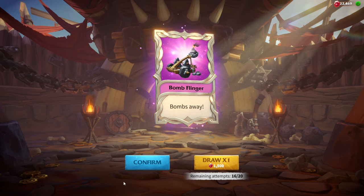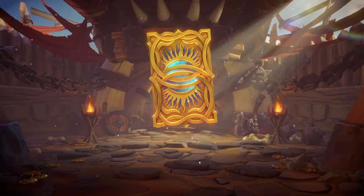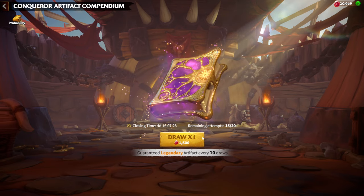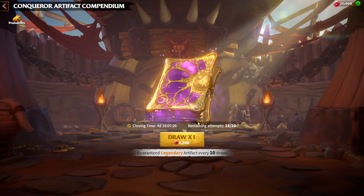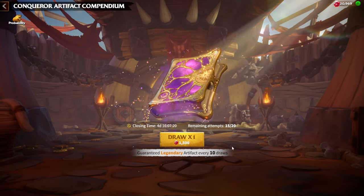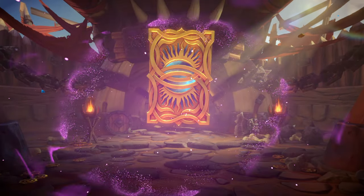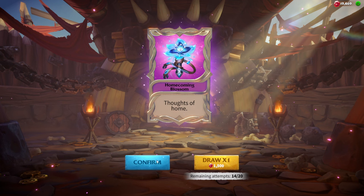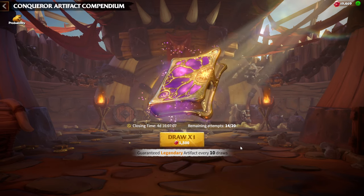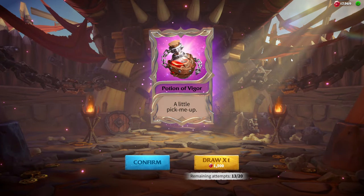Bomb Flinger — Epic Artifact for Marksman. Nothing super special. That's the 5th chest. Butcher's Blade again. After 10 attempts we'll have pity and a guaranteed Legendary Artifact. I hope I'll get one sooner without using all opening keys. The 6th one is again Epic — Homecoming Blossom. Nothing really impressive. I hope my luck will kick in soon rather than later, and I'll be able to see a Legendary one.